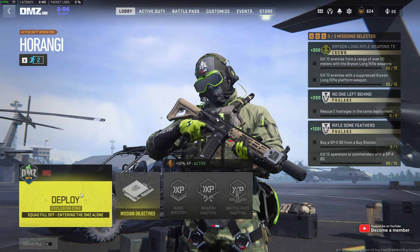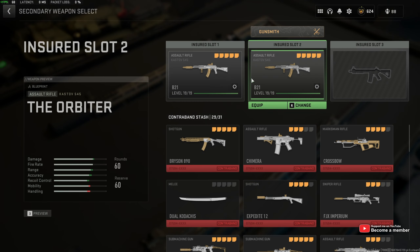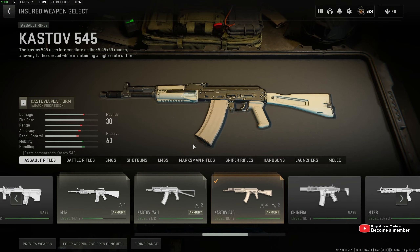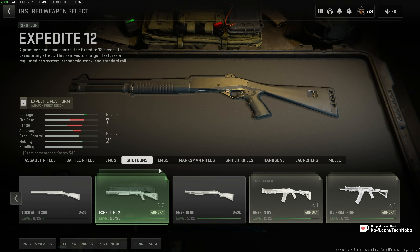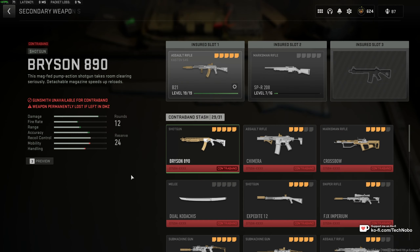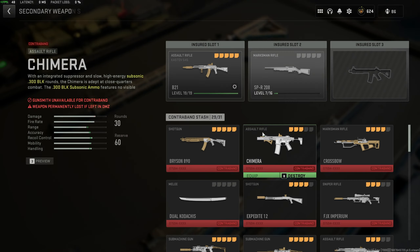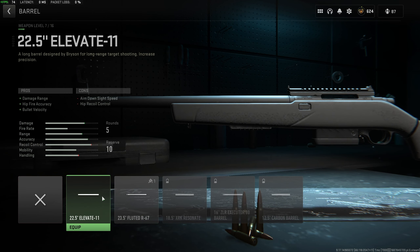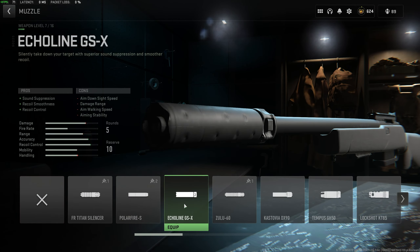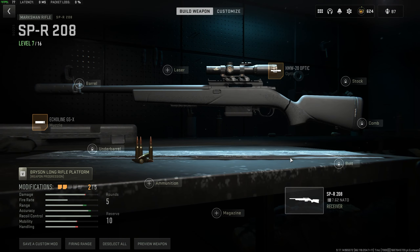The easiest thing is to use your insured weapon. Head to active duty and customize one of your insured weapons. Under marksman rifles, take the SPR 208. Hopefully you've unlocked some customization for this. Go ahead and put a suppressor on — yes, we have one — and an optic to help see long distance.